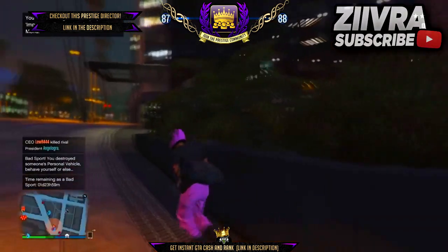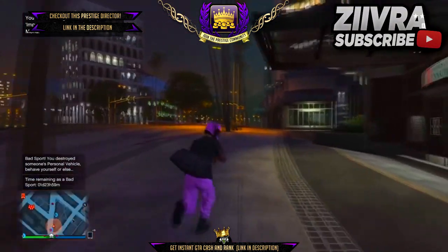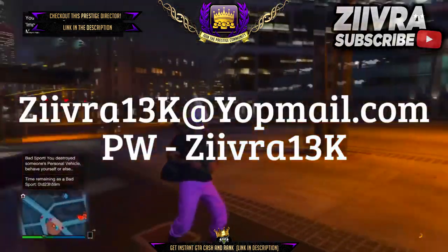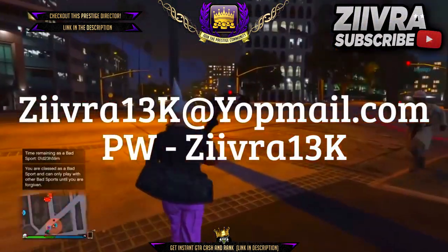Once you're in a bad sports session, you will know this when you destroy the last vehicle and it will come up in the bottom left of your screen saying that you have been put into a GTA 5 online bad sports session. Once you've done this, just make sure you do not destroy any more vehicles as the time will extend. Once you do get the message, you will notice that a dunce cap goes onto your character's head.